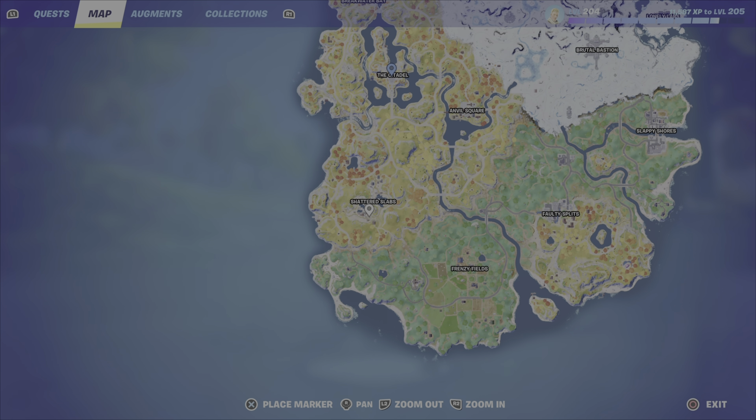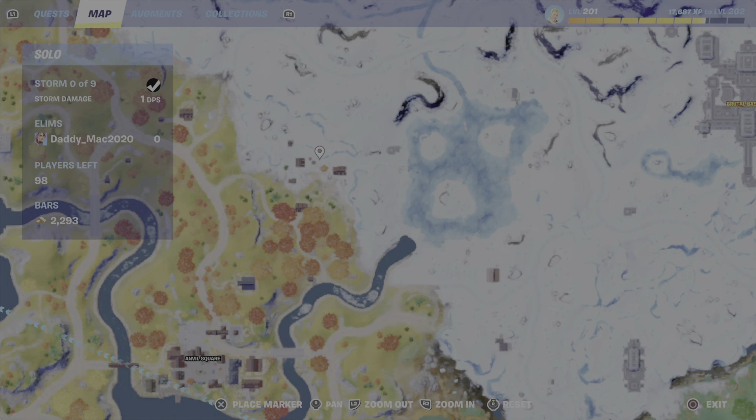You can find Oathbound Chests at many locations around the map. One location is Breakwater Bay — there's one down by the water and one within the castle-like structure, one on top of that structure, and one on the bridge. There are also two Oathbound Chests west of Shattered Slabs right at the waterside. And at all the major POIs, especially in the medieval area like the Citadel, Shattered Slabs, and Anvil Square, you will find Oathbound Chests.